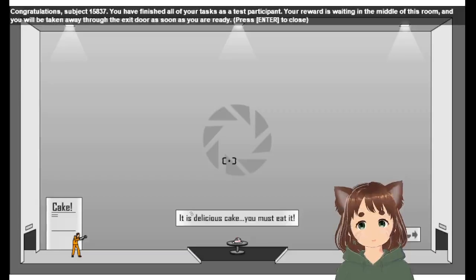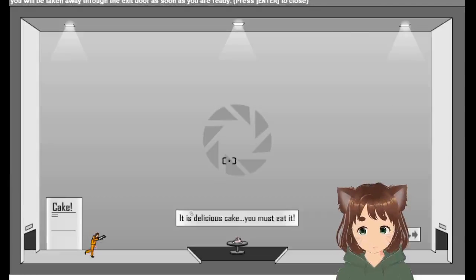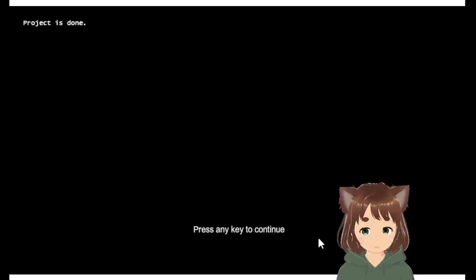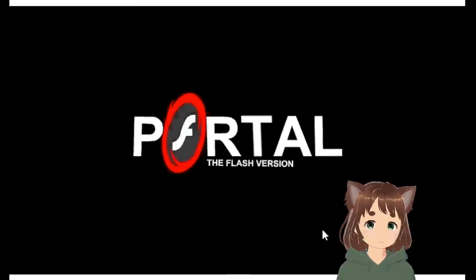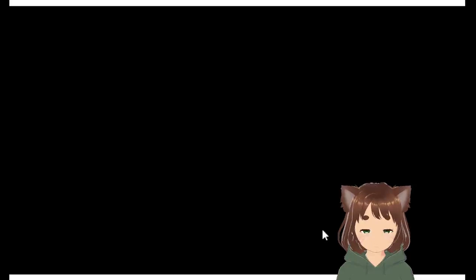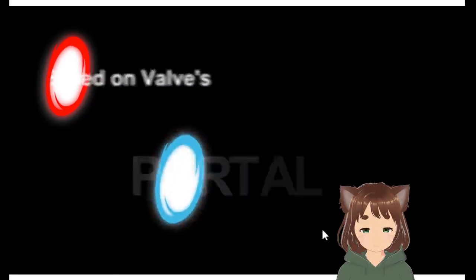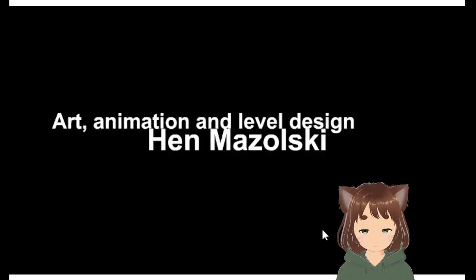Congratulations, you've finished all your tasks. Your award is in the middle of the room and you can go through the exit. Alright, and there's a cake. There we go, we got the cake and we're done. Awesome. And that was the game — we finished the last level. Baseball battles. Portal. And there are the credits.